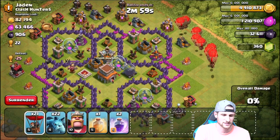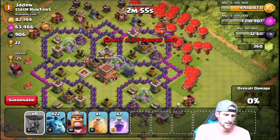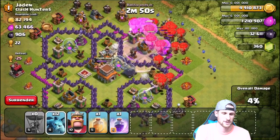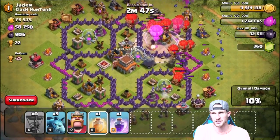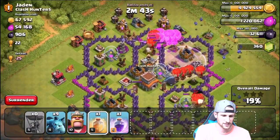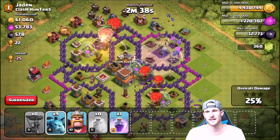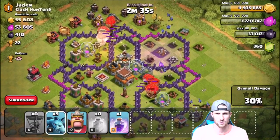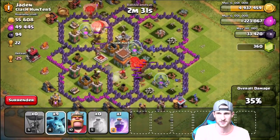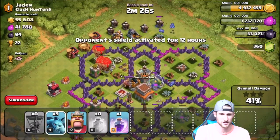We're going to attack from over here on the side, spread our loons all the way out, and rage right here so they head up in there. Drop off some minions, get in there, get as much dark elixir as possible. I'll drop a heal spell right over here as the loons head in that direction — that should keep us doing just fine. We're taking out the teslas, doing work. That heal is definitely helping those balloons even while they're taking damage from the air defense.